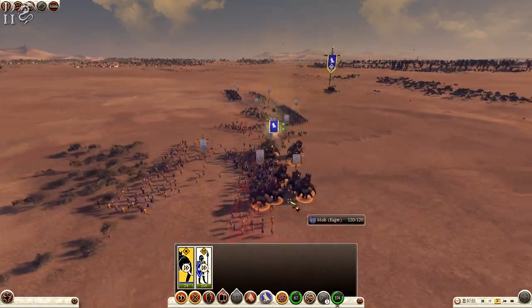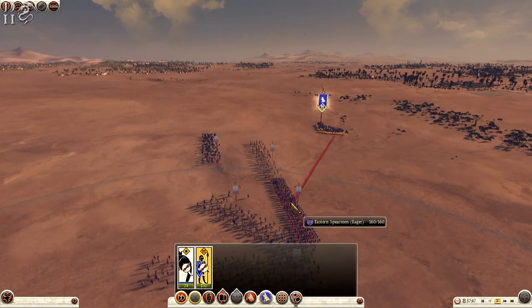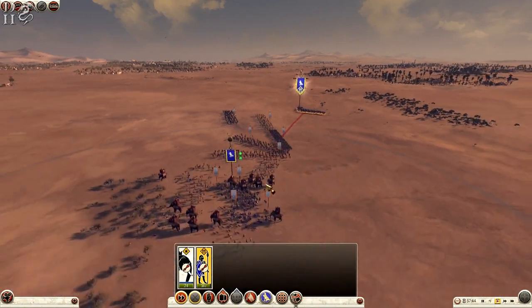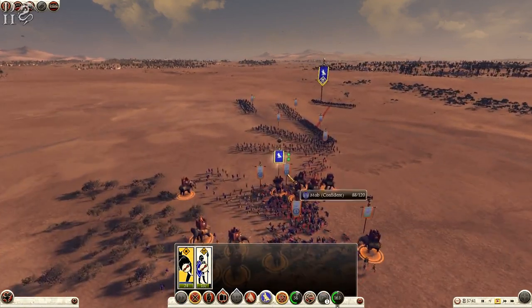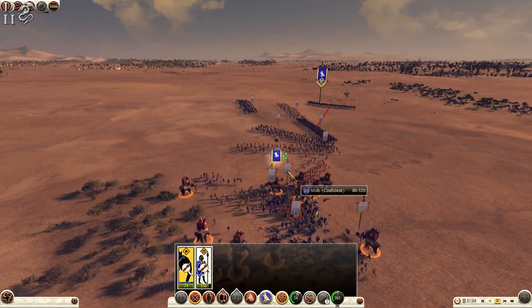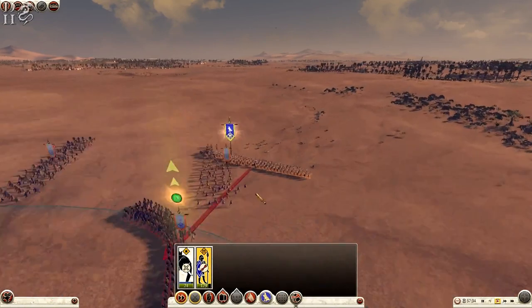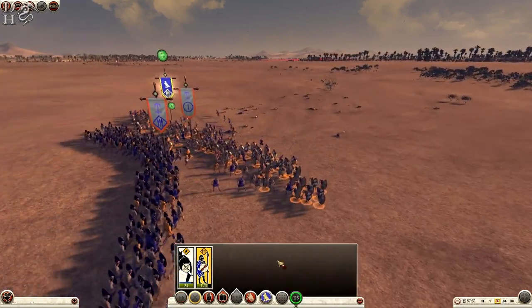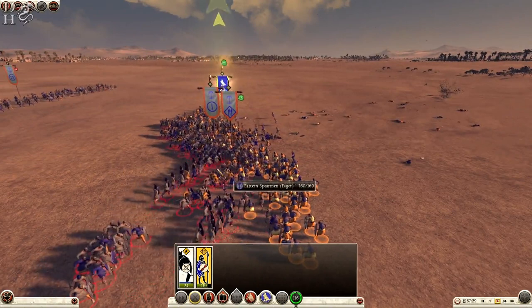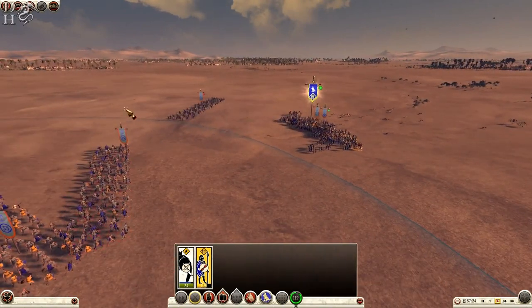Crash into them, they'll start routing before long. Let's get my Nubian spearmen to go against the eastern spearmen — Nubians are better. The mob's going to be gone before long, it's going to be quite a short battle actually. I'll charge straight through them, they're crap. Should be okay there, except they've got two units of slingers on me.